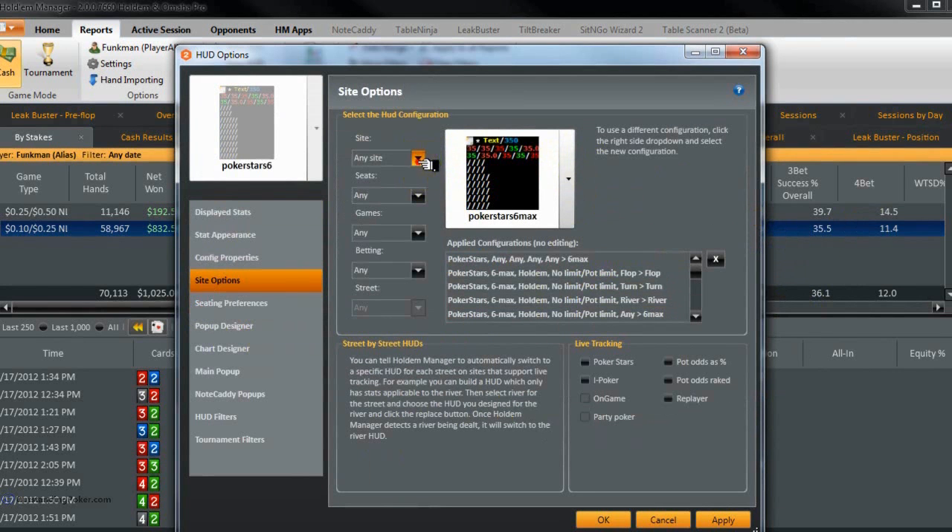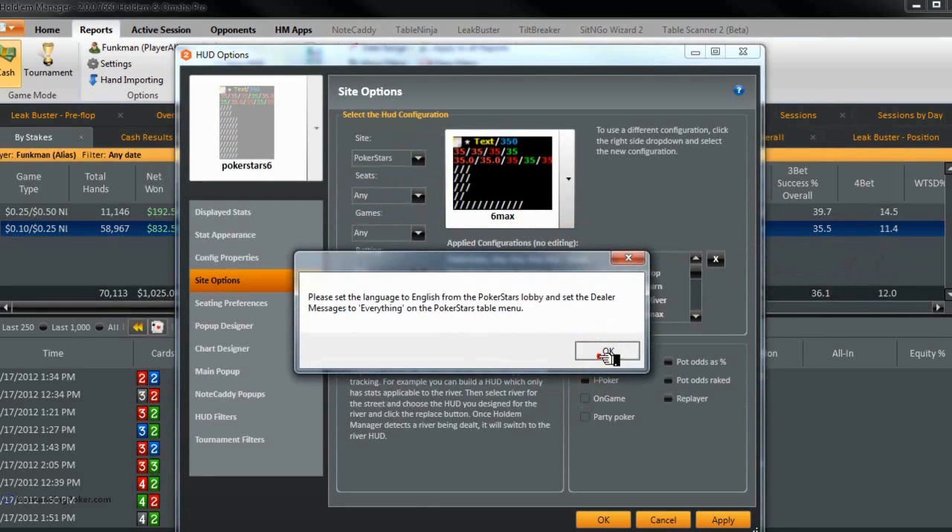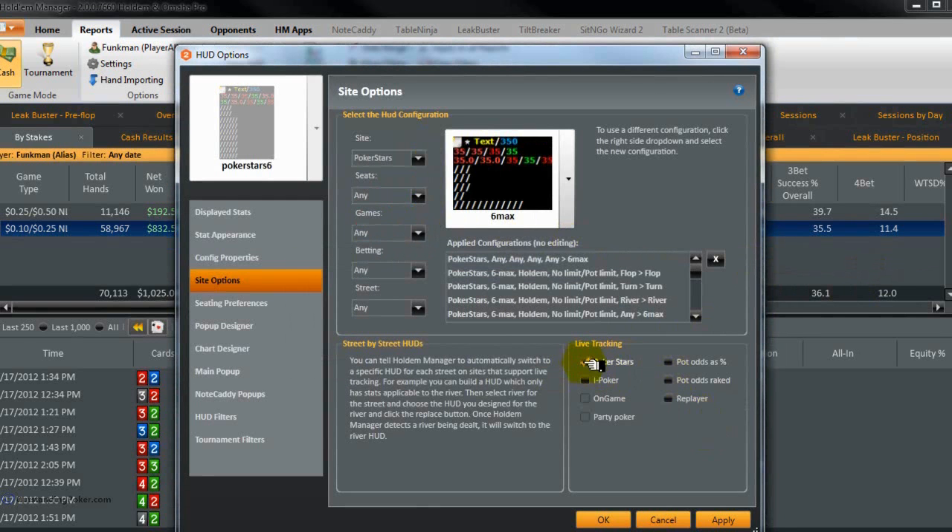What we need to do now is configure these. The first thing we need to do is find PokerStars in this list — we've got PokerStars there. We also need to make sure live tracking is on, so we need to make sure it's tracking for PokerStars. Check that box next to PokerStars.